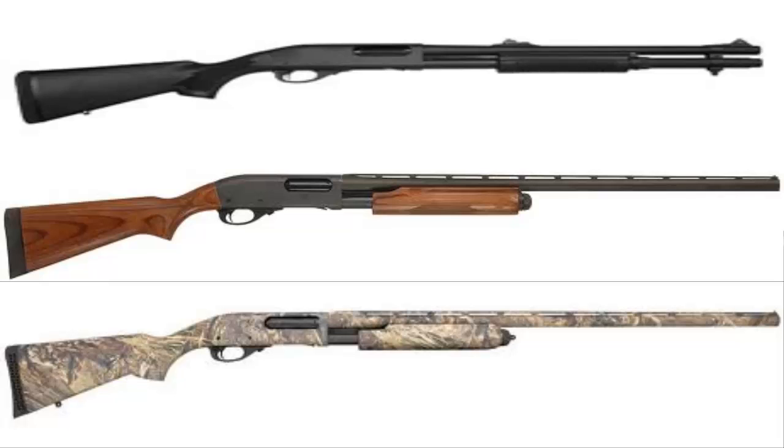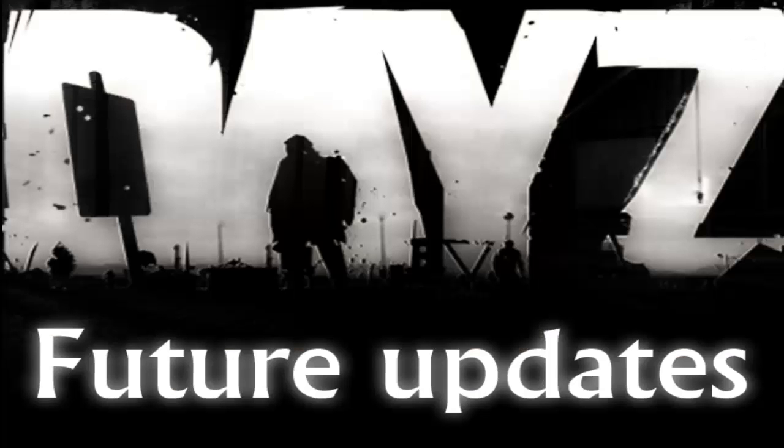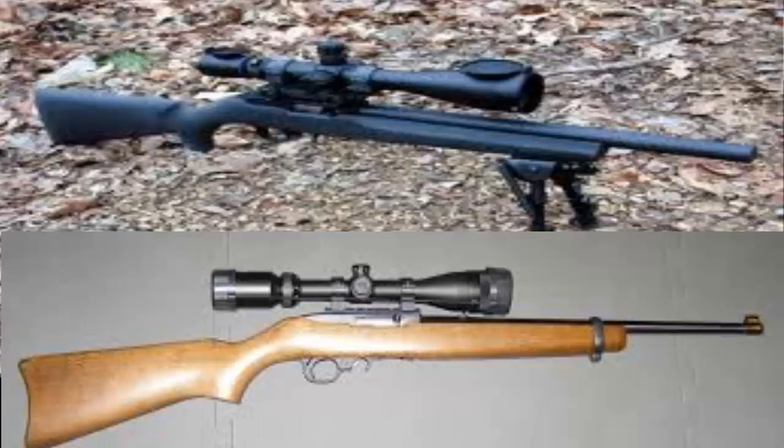Now on to the semi-automatic rifles, starting with the Ruger 10/22. It's a semi-automatic rifle said to have low recoil and inexpensive rounds. There are no confirmed weapon attachments for this gun yet, however we can assume it will probably have an ACOG sight and an iron sight compatible with the gun.